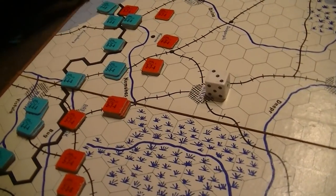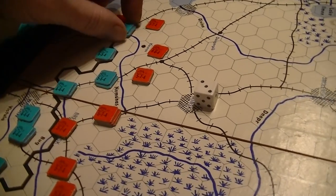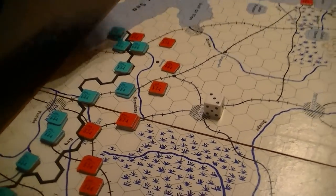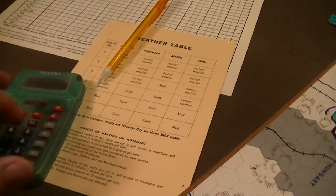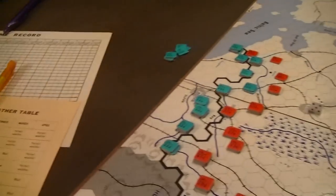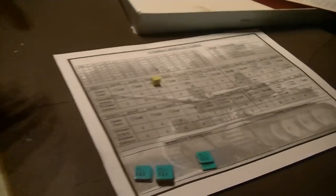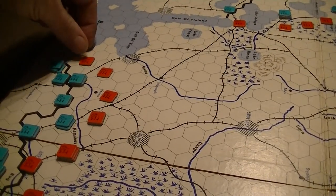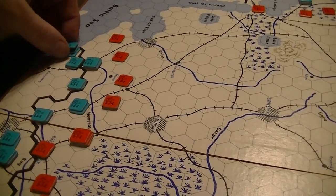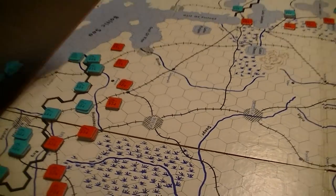That lets me bring in one of my big 8-point units, which, given the weakening in the north, might mean something. I actually managed to get a decent attack in place: 11, 17, 25, 35, 42 to 14. That is a 3-to-1, finally, because things are getting spread out. 3-to-1, a 4 gets me a defender back two. And we were doubled, so we can move forward.